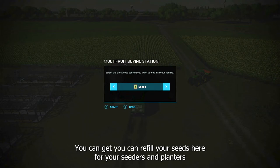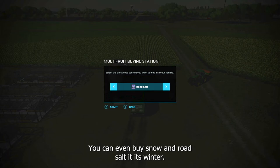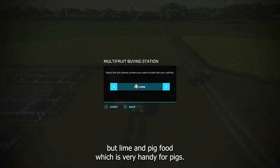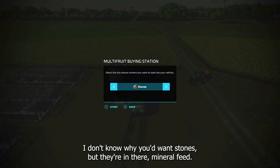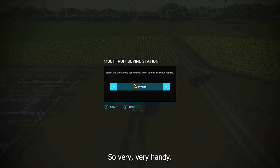You can refill your seeds for seeders and planters. TMR for cows, forage, chaff, wood chips, silage, grass, hay — if you have animals that need hay or grass — straw, which I use for my pigs. You can even buy snow, and roads out of it in winter. Lime, pig food, stones, mineral feed, manure, solid fertilizer, and then back to wheat.